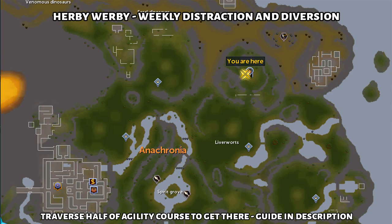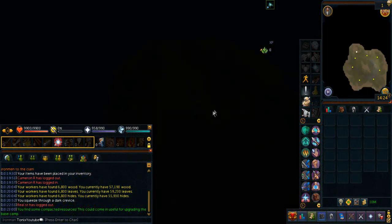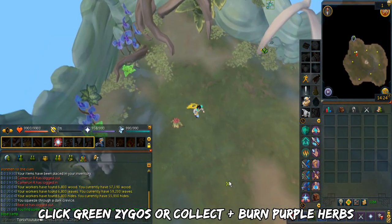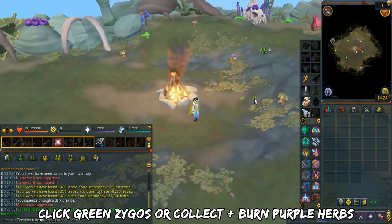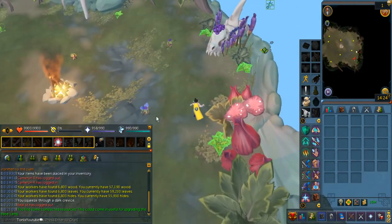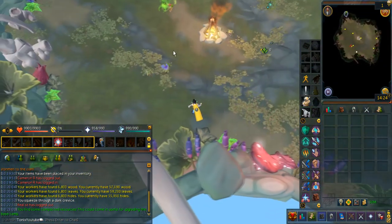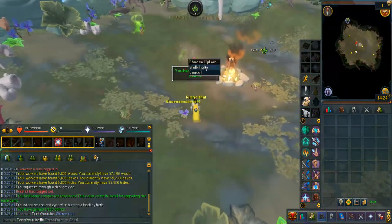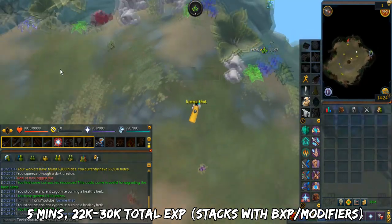Finally, we have the Herby Werby Distraction and Diversion. In order to get there, you want to traverse the agility course — I've marked the location right on the minimap. When you go inside the roots, there are green glowing zygomites walking towards the fire — just click them and you'll get Herblore XP. Otherwise, you can collect purple corrupted herbs from the side and then deposit them to the fire. If you play this minigame wrong, there are absolutely no penalties. Just keep doing this until you reach 100 points. This should take around 5 minutes and you'll receive a grand total of 22k to 30k Herblore XP.